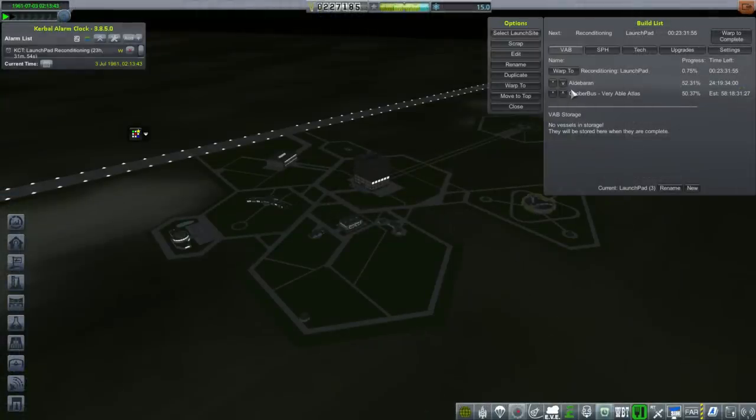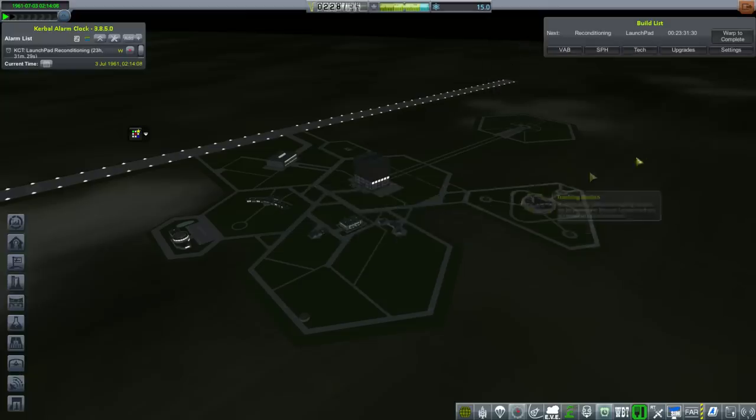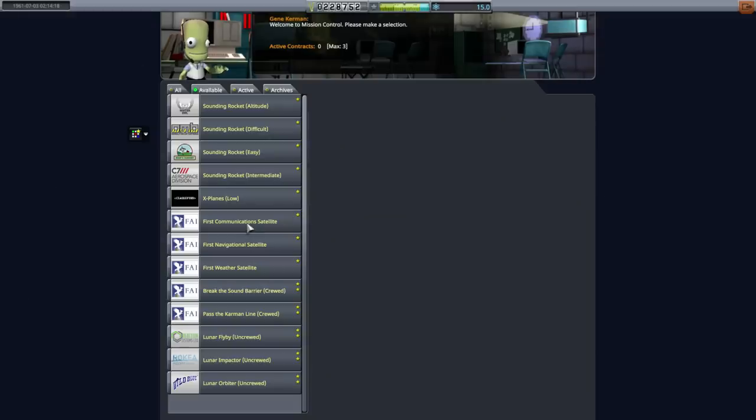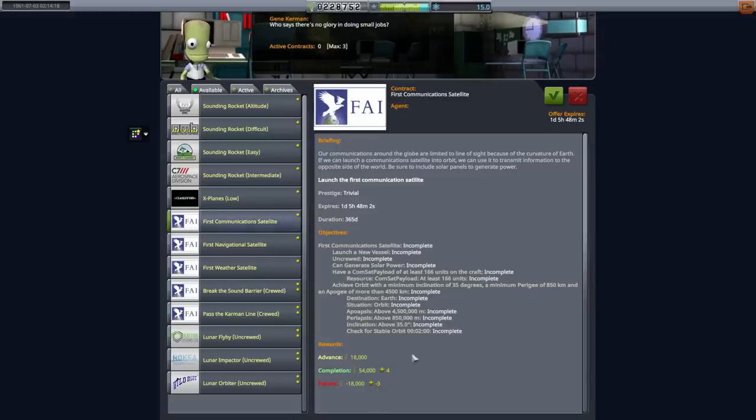I don't know if scrapping our backup Aldebaran rocket is going to help as far as building the next rocket. After all, it has an upper stage that is compatible with our Variable Atlas. But I don't have Scrapyard, so I don't know what scrapping does except maybe give us back the funds. We could sure use the funds, so I'm going to scrap it anyway. What we want is for the Variable Atlas with the Goober bus and the ComSat payload to finish up, and hopefully we can launch that. Let's take a look at our contracts.